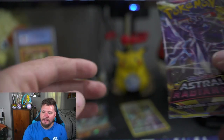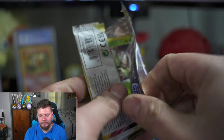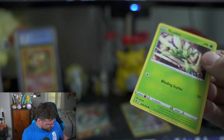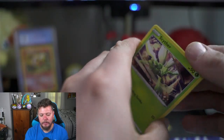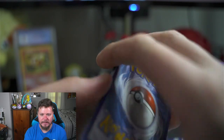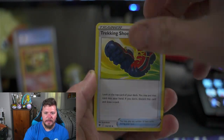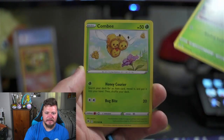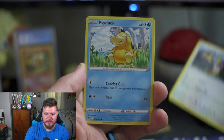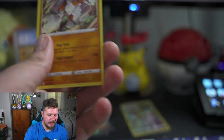Last pack of Astral Radiance — here we go! Will it be the Dialga? Will it be the Palkia? Will it be anything exciting? The answer is yes because it's all exciting. Bisharp, Trekking Shoes, Magneton, Scyther, Combee, Chatot, Psyduck, Drifloon, Magnezone for the reverse, and a non-holo Regirock to end it off.